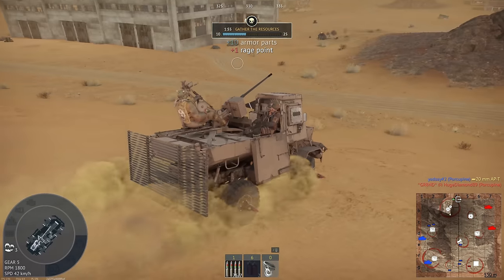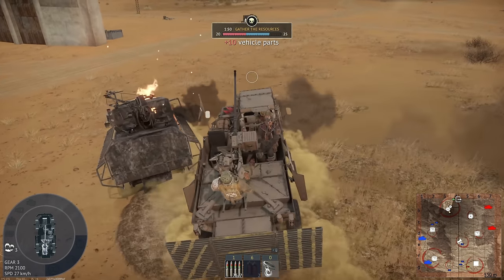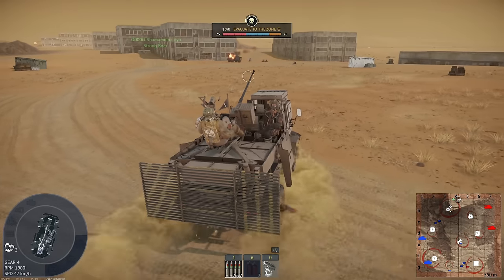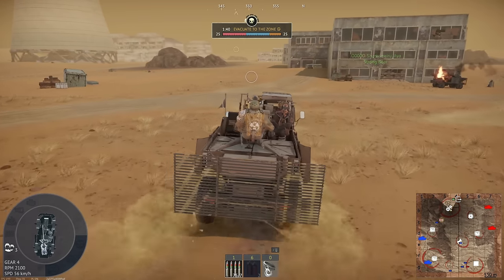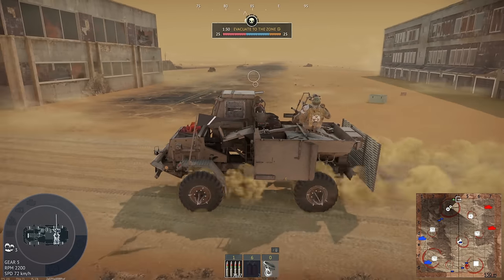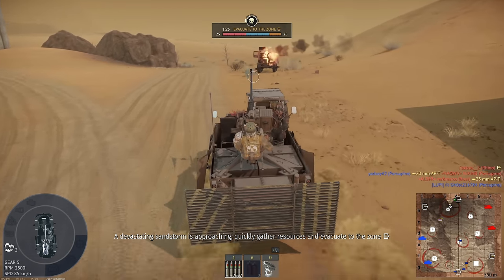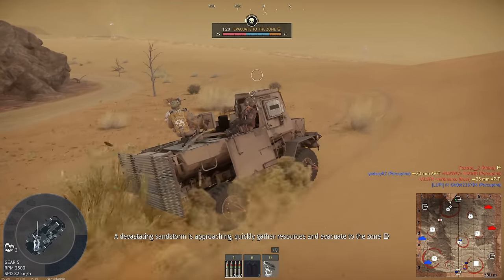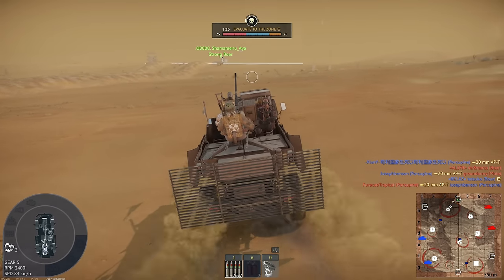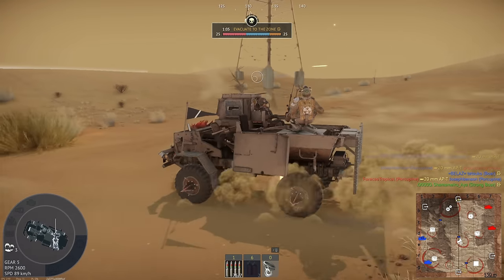Next, the Porcupine — I use this at the very end of a match if I only have around one to two minutes left. Aside from the Mule, this is the fastest vehicle in the game mode, making it excellent for grabbing rage from corpses or quickly hitting the evac zone. The Strong version adds flamethrowers at the front and the Powerful version adds flamethrowers plus keeps the 20mm cannon on the back, though personally I don't think those upgrades are worth it as the flamethrowers aren't very effective.